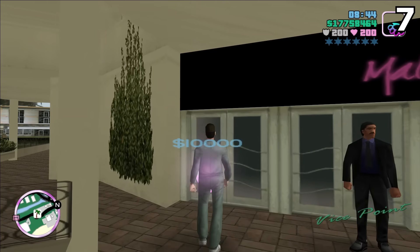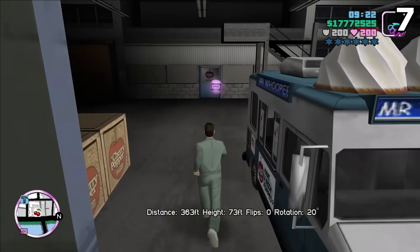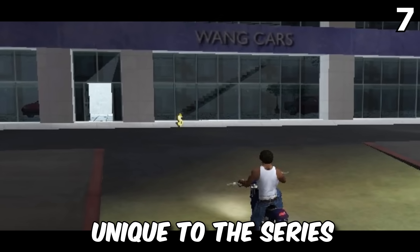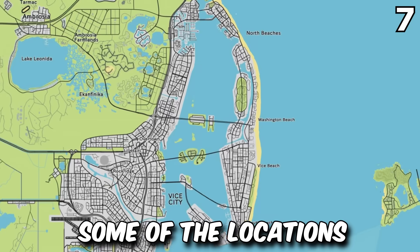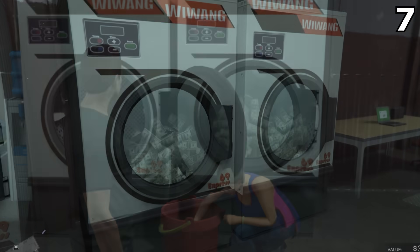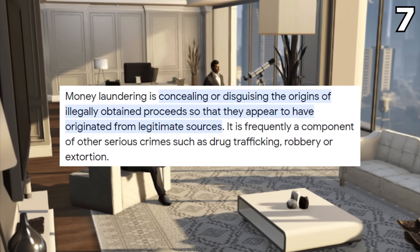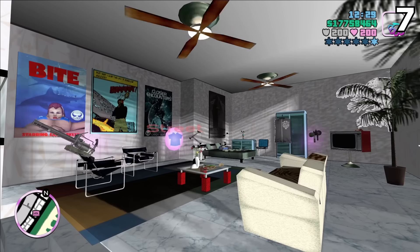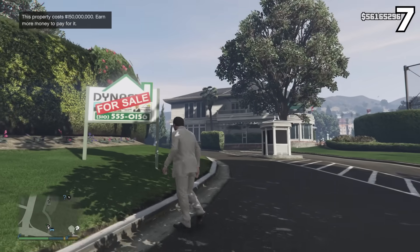Number 7 is that assets are returning with a purpose. It's been so long since we've had meaningful assets in GTA games — GTA 5 had barely any properties with real meaning. But in GTA 6, assets actually function as money laundering locations. During the leaked gameplay, some map locations had the symbol of a washing machine with a money icon in the middle. This means we might actually have to wash cash we've stolen through our businesses before we can use it in the game.